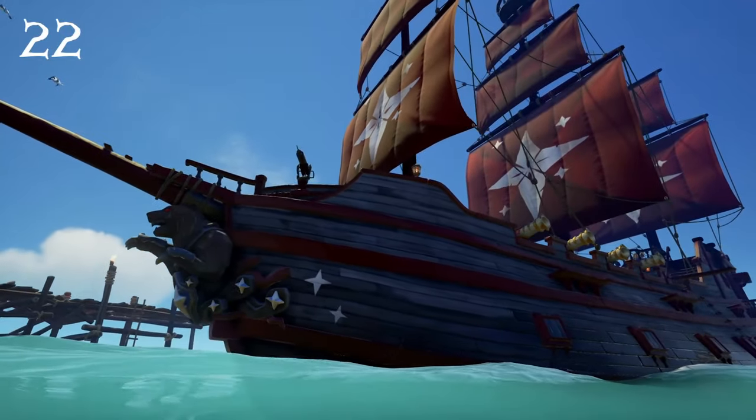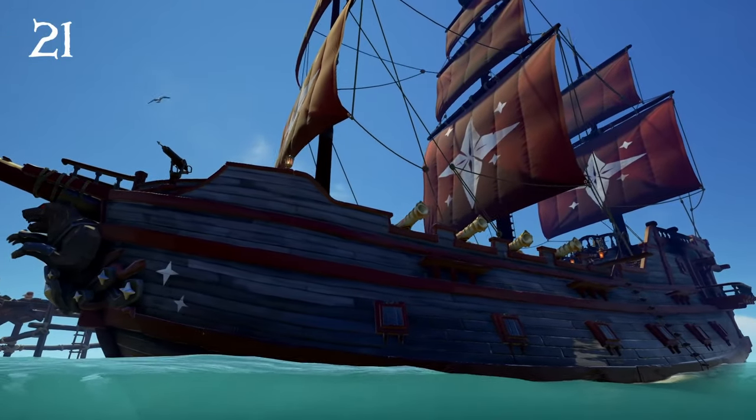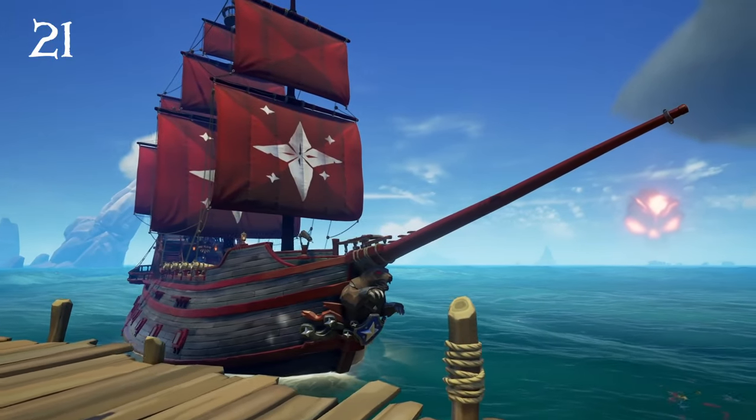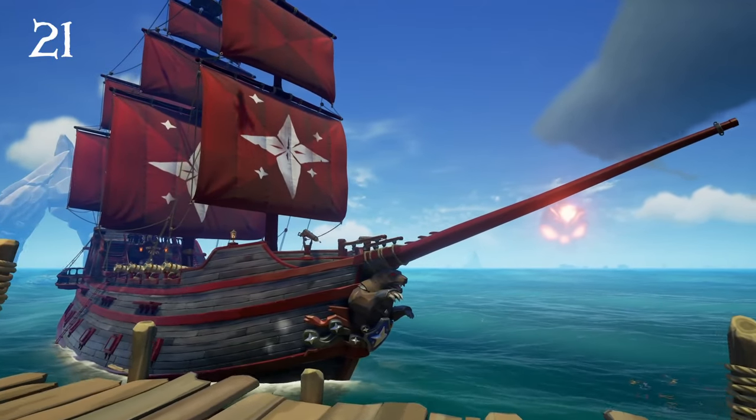Next we have at number 22 the Morningstar Hole, followed by the Morningstar Sails. Both of these together make for a great looking ship set. I enjoy the simplistic but bold look of this and the color scheme for this set is great.